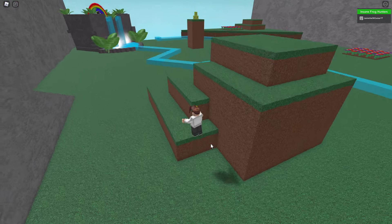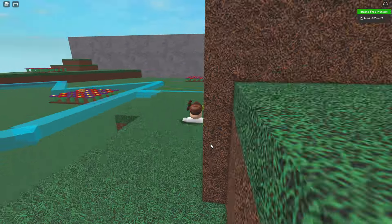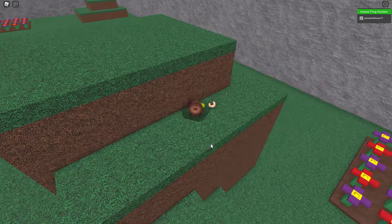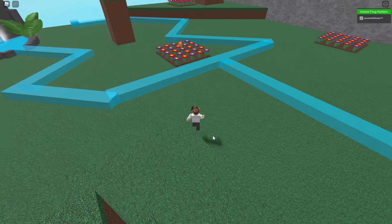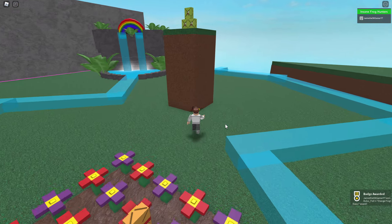Nothing here. What about - gotta be something in here. Wait a second, how is there nothing? That's very strange. Oh my goodness, where am I going? Okay, just exit. There's a frog right here - is that water going to kill us? There we go.